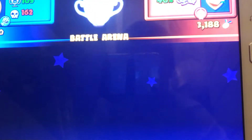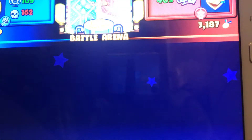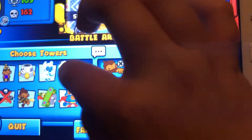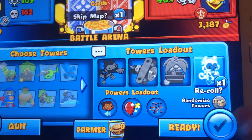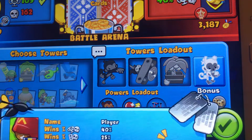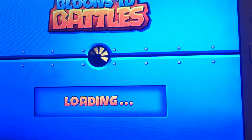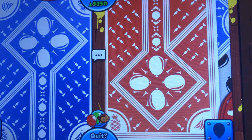We're against a player with 3000 medallions. I have 879. I'm going to use this strategy called DFA — Dart Farm Ace. And then I'll have the Ice Tower as my fourth. This player seems decent. He said good luck, so he's a polite player. I'll try and win this.